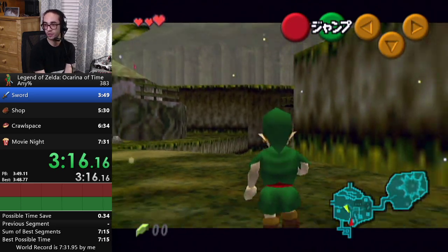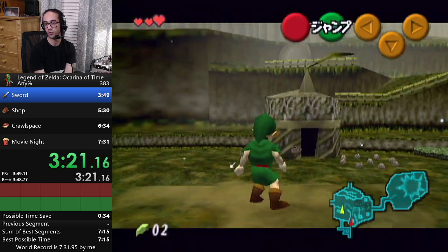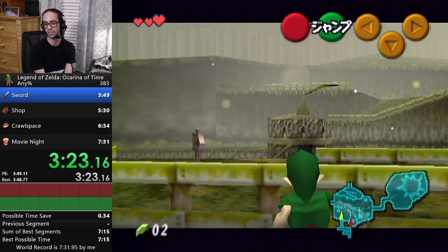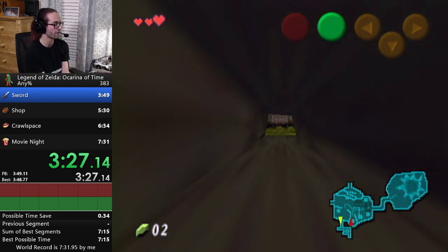Since we're not going for RNG Rupees, we just need to get two Rupees out of the grass to continue the run like normal, instead of — I think it's eight — with the fast RNG Rupees.